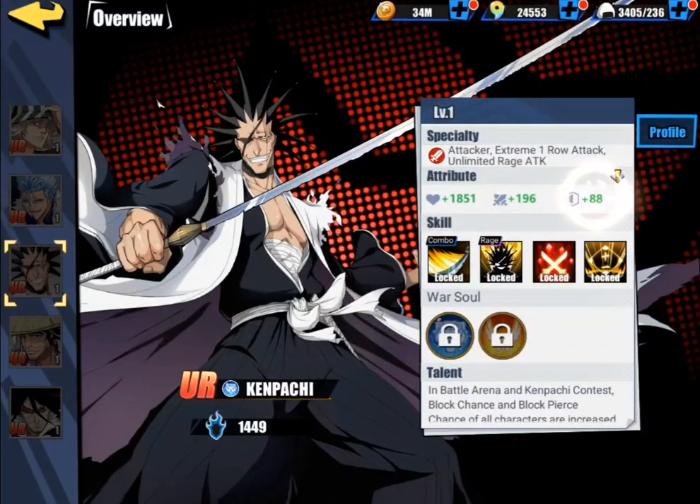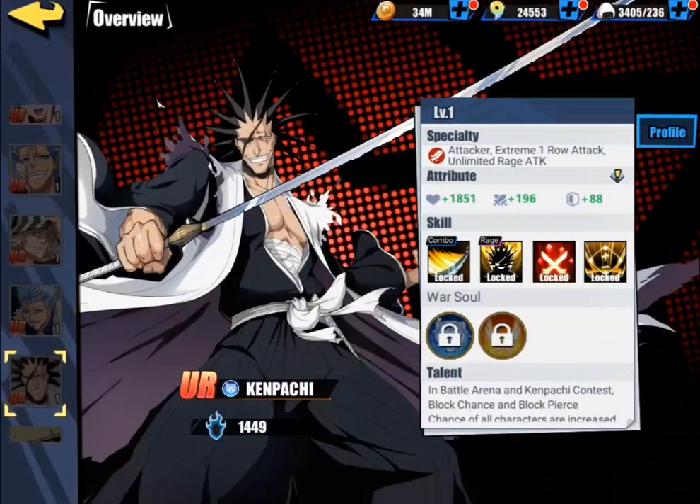You should look at their base stats right here — their HP, their attack, their defense — and say, okay, how do I get that higher? I think the best way to do that is just not use resources on these characters.